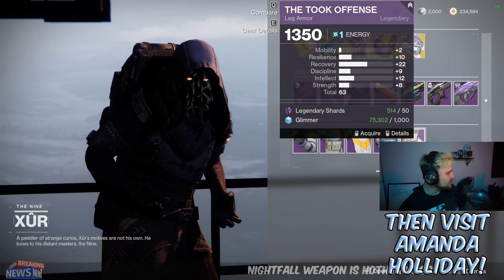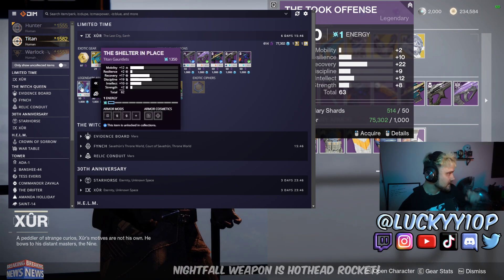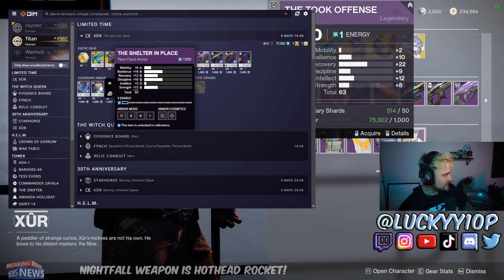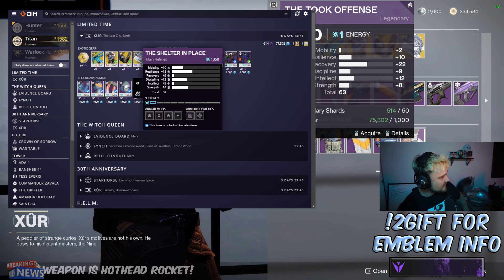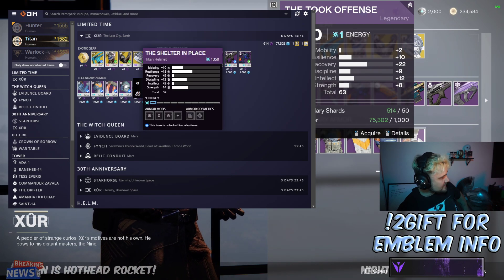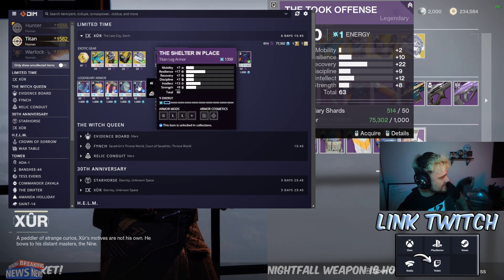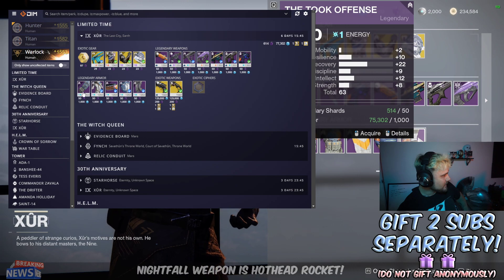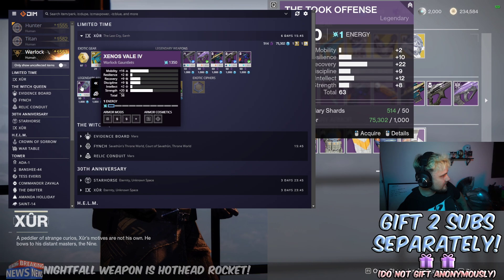Let's pull up the armor for the Titan. We've got gauntlets with 12 mobility — a little bit of waste, and low resilience there. Then we've got a chest with 16 resilience — pretty good, 64 stat overall, not bad chest piece. A helmet with 18 resilience and really low recovery at 59 — that's going to be a pass. And then 60 stat boots with 17 resilience and 7 mobility — pretty average roll.